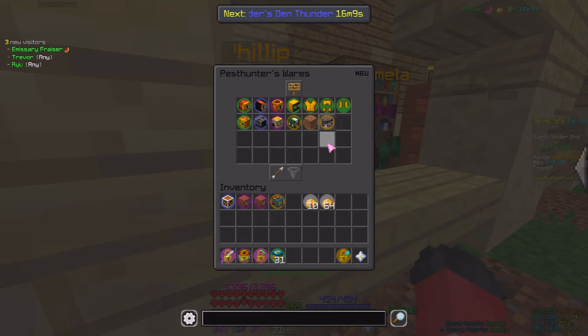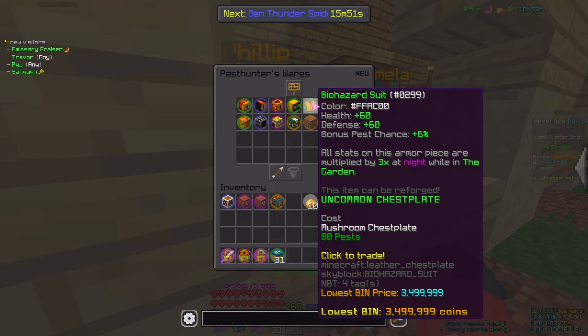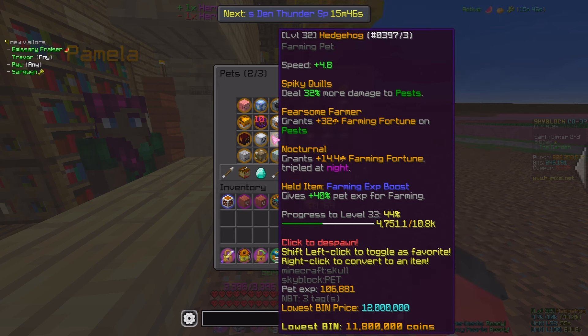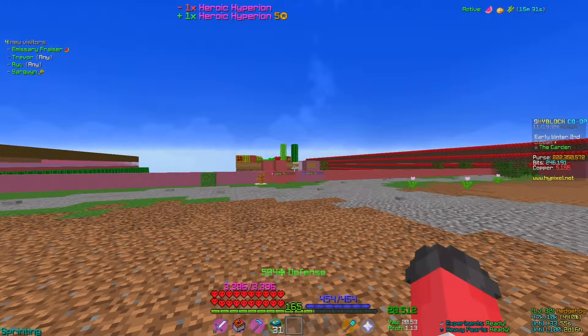The last pet is the Hedgehog Pet - it's a farming pet. It can deal 100% more damage to Pests at level 100, grants 100 farming fortune on Pests, and grants plus 45 farming fortune, which is tripled at night time - kind of like the Biohazard Suit and Mushroom stuff. I have bought that and mine is currently level 32. As you can see, I deal 32% more damage to Pests, get plus 32 farming fortune on them, and 14.4 farming fortune tripled at night. Pretty cool pet for Pest Farming.